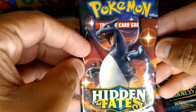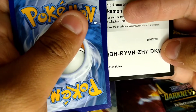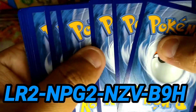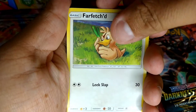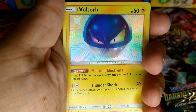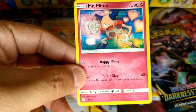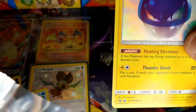One last Hidden Fates — can we get a full art shiny? At this point I wouldn't mind any shiny at all. We get a Fighting Energy, Farfetch'd, a Trainer, Graveler, Magikarp, Pikachu, Bulbasaur, Coffey, Cubone — oh, a Shiny Vulpix! That's the first one I've gotten. And a Mr. Mime — still not bad, I haven't pulled that one yet, so that's good.